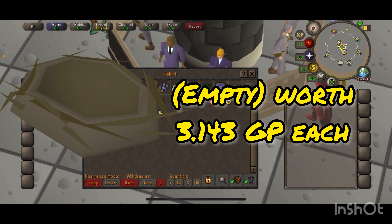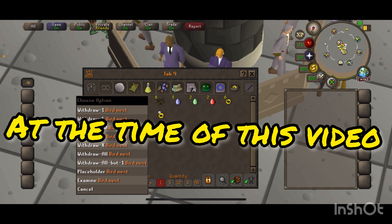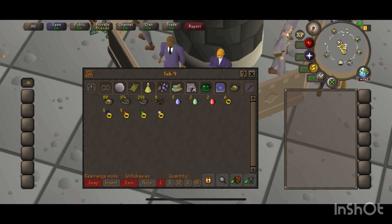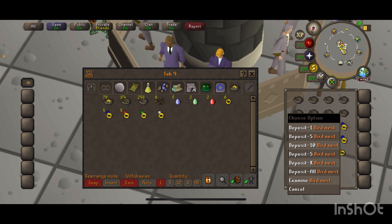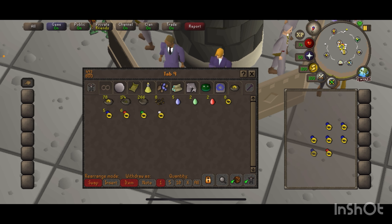Just as a way to kind of gauge it — each inventory will bring you around 80 to 85k. We have 500 nests, inventory holds 28, so there you go. Besides the jewelry and whatever seeds we get, that gives you a little indicator.